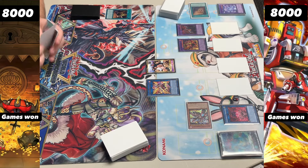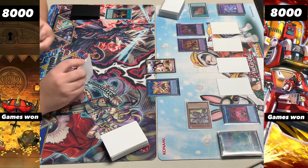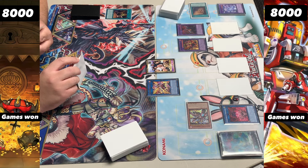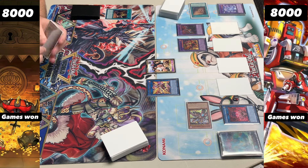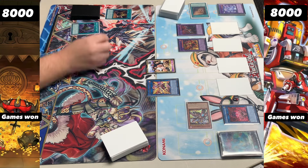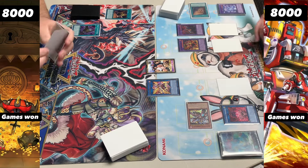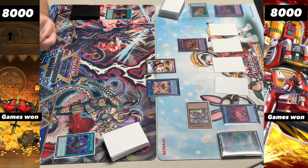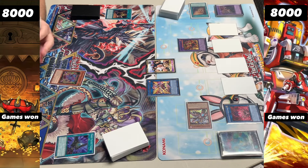Desiree can also negate our own cards, so I potentially would have waited for one of the Mimigool monsters on our field — to negate their effects and make sure our opponent doesn't get to activate them, whether it's Cerberus, Slime, or whatever. We see a Talents here and negate that with Silvera, so now we have used two of our negates.